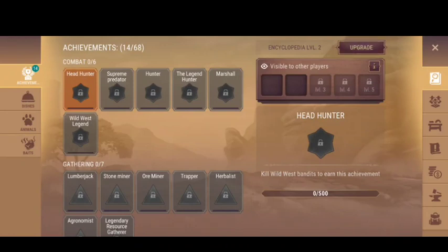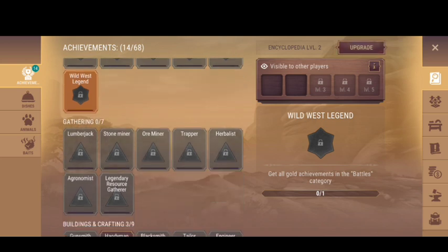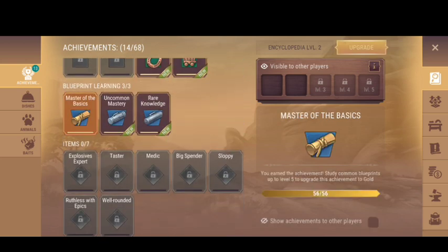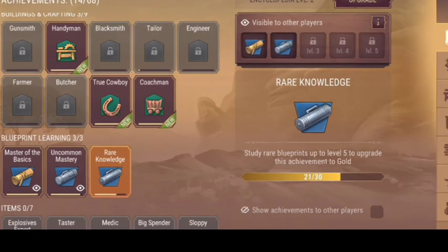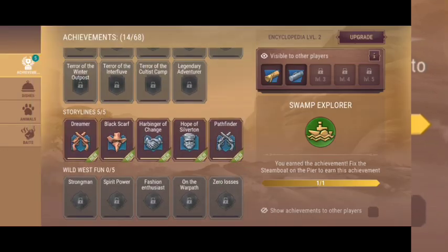And here we go for the sweet part of the update: Achievements. They are all categorized and require specific things to do to be gathered. I need two more level 5 group units to get this achievement. Also, you can click on this button to show off your achievements to others.